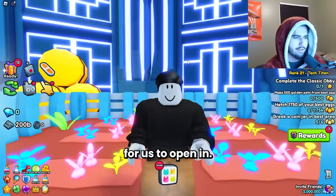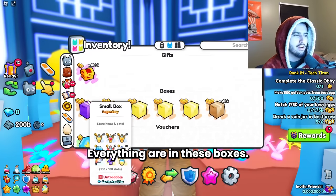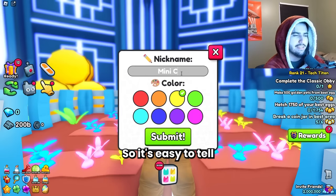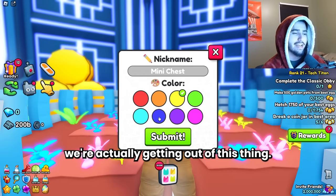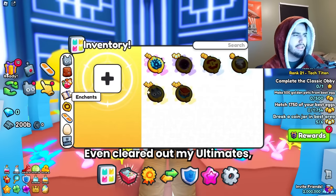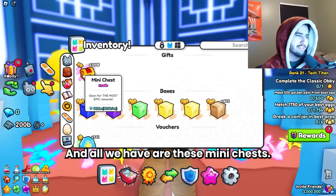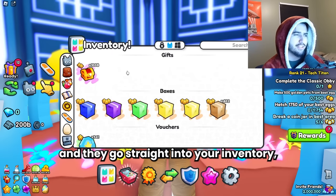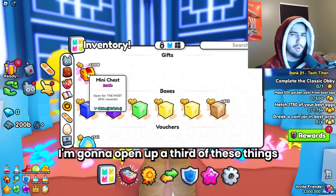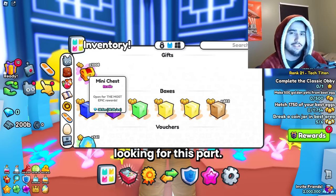I kind of like this area — I think it's a good spot for us to open in. We've cleared out our inventory; everything is in these boxes. Let's set up one box for the mini chest opening so it's easy to tell how much value we're actually getting. We have no potions, no enchants — I even cleared out my ultimates just in case you do get them from this — and all we have are these mini chests. I'm going to open up a third of these and then check in with you guys to show what I've got and see how our profit's looking.